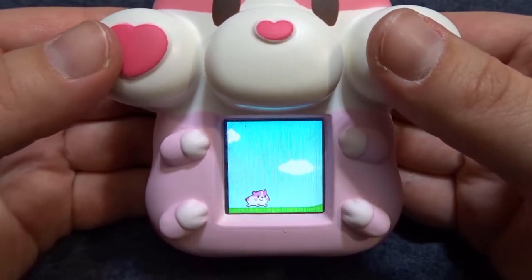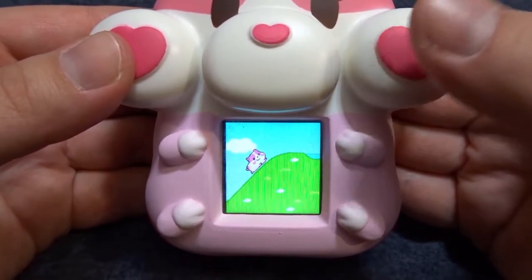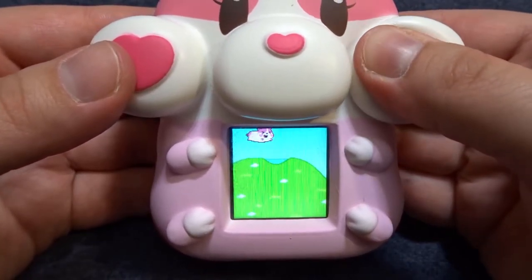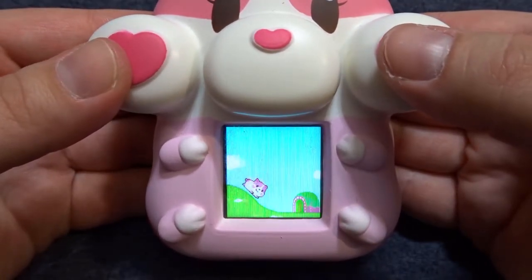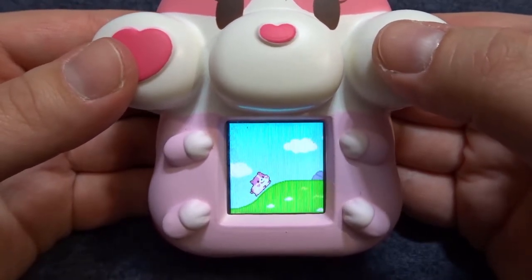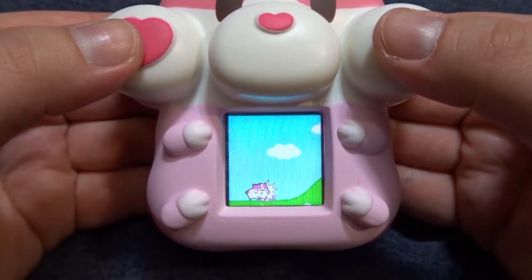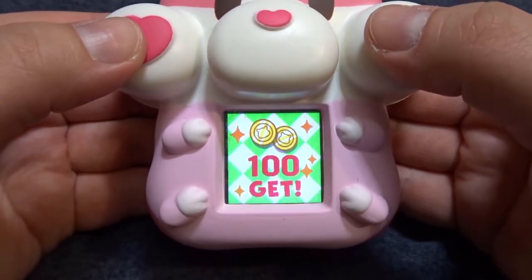We're going to encounter obstacles like rivers and rocks, and we're going to use the cheek button to jump over them. This takes a little bit of careful timing because if you push the button a little bit too early or too late, you're going to run into the obstacle. If you run into too many obstacles, your game is over.